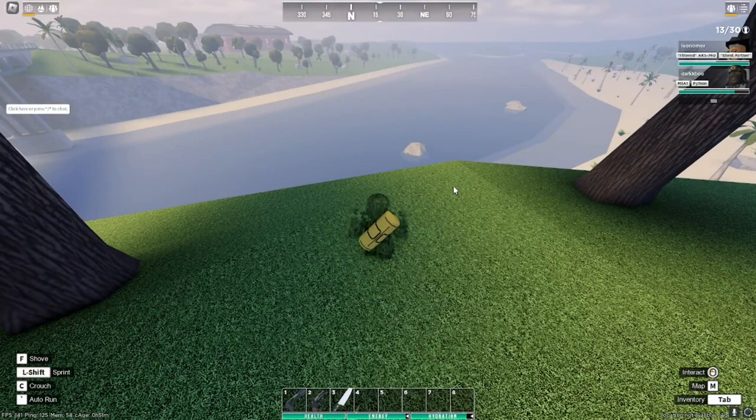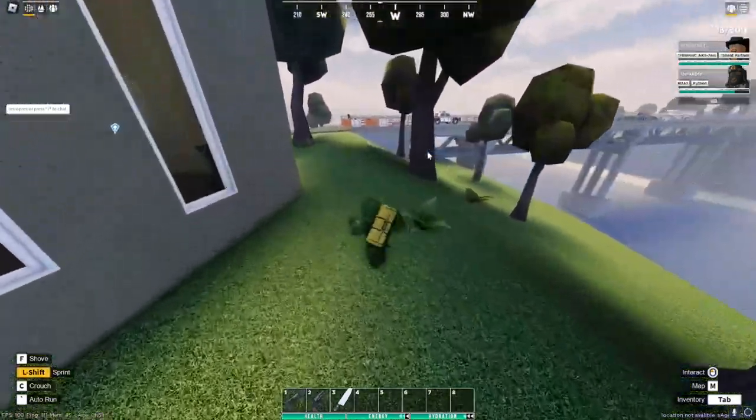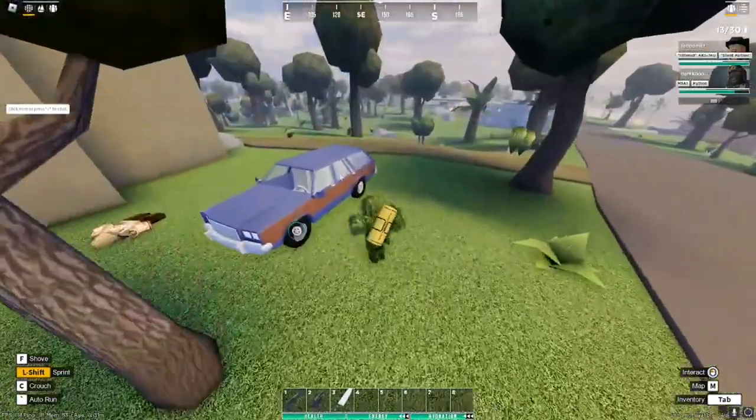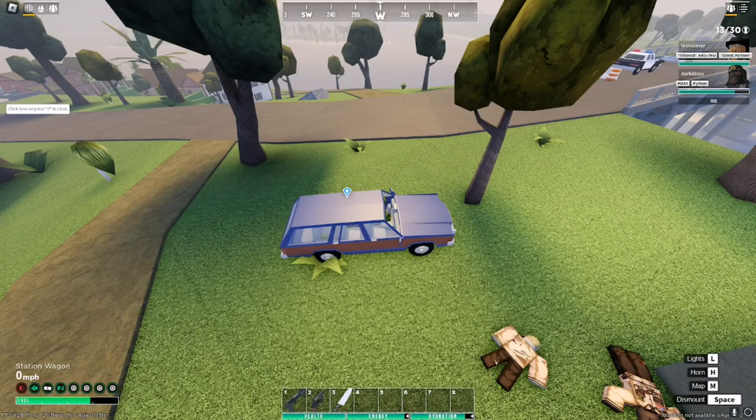White Plague is an entirely different spawn from Black Plague. It spawns all the way up in Beaufort — go down by the water and there's a cave entrance. Go in there, kill the zombie which is a White Plague Doctor, and it has a chance of dropping the White Plague Set.